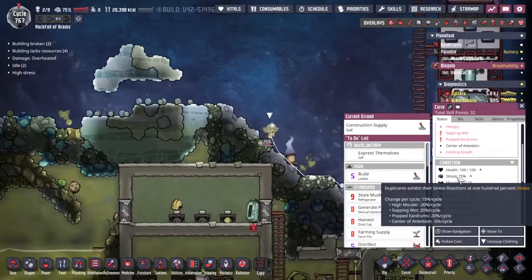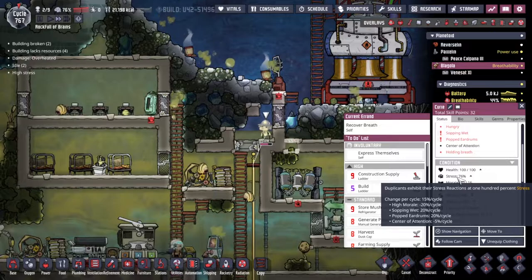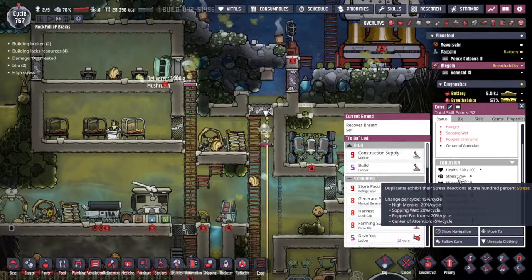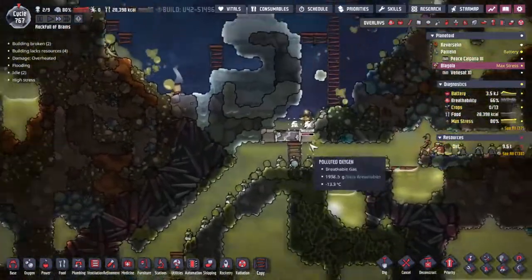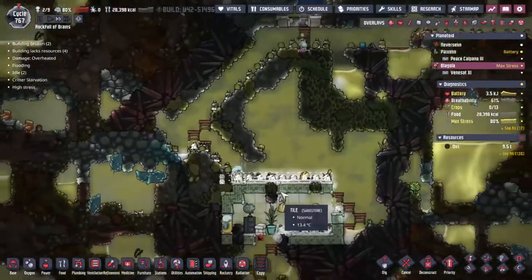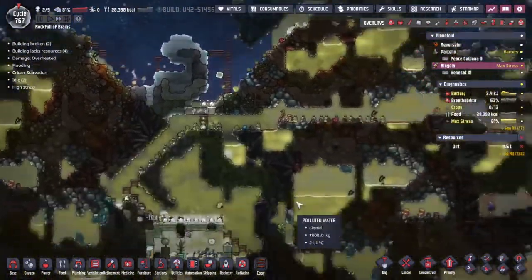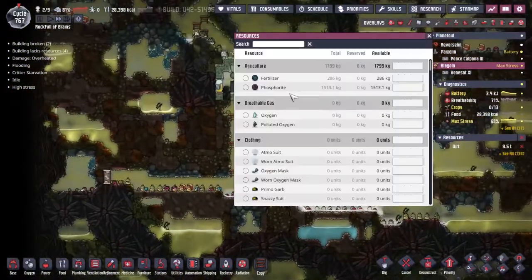Let's have a look at the stress. Yeah, problems there — popped eardrums, sopping wet. There's not much you can do against those two, that's a 40% increase just on their own. We've got access to the various payloads now, we just need to wait for all of this to get cleaned up, but also for people to come along and open these packs. I'd really like access to that steel — it's one of the things we're missing. We need 1,200 and we're about halfway.